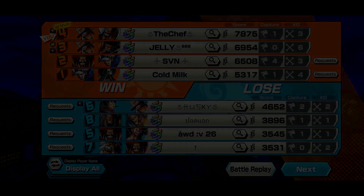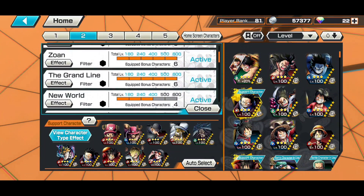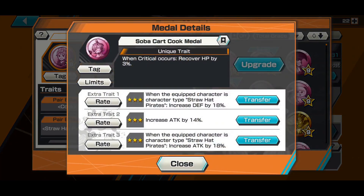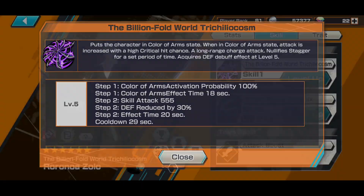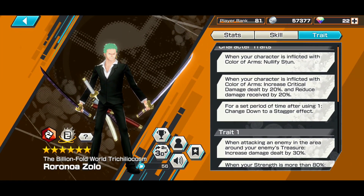I'll show you the metal set right here. Really not much to say — I've already explained what it does. Here are my tags and medals. You get a couple of tags here: capture speed and skill 2 cooldown. Some people might not like this, but I swear to god it makes you almost invincible. I hope you guys liked the video — remember to hit that like and subscribe button and stay tuned for the next One Piece Bounty Rush video. We'll see you then. Peace.